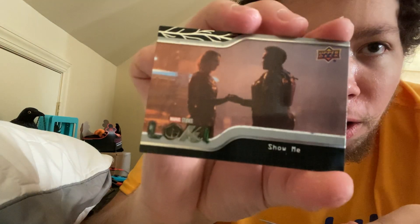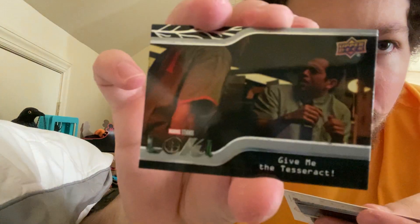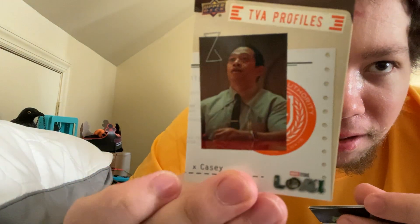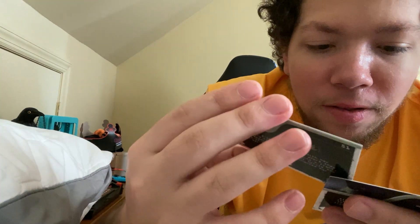We got the 'Show Me' card. We got 'Give Me the Tesseract' — that kind of goes with the other card we got. And my brother got this same card — we got Casey again, so now I have that one. We have 'Glorious Purpose' — pretty sure my brother got that one as well. So good to know there are repeats. 'Come With Me.'